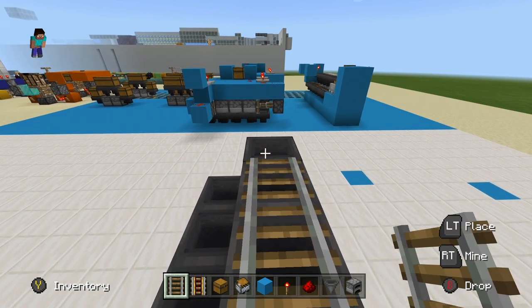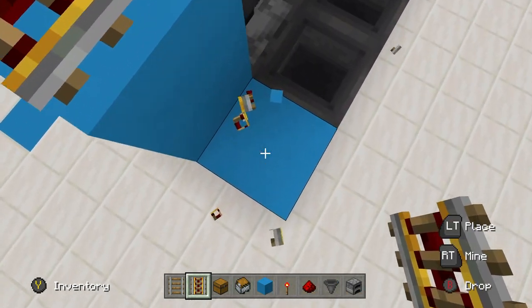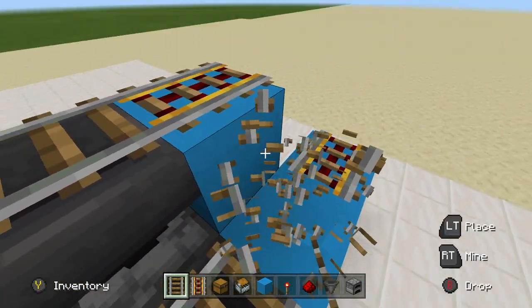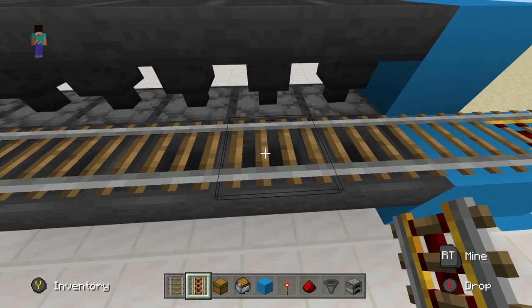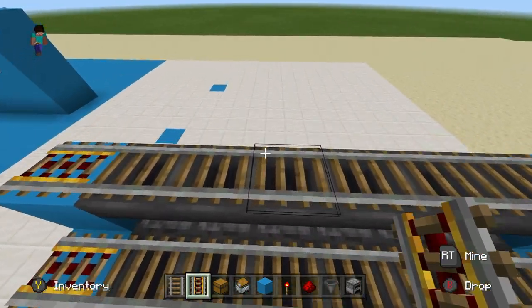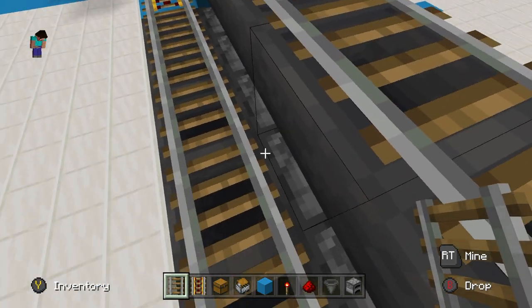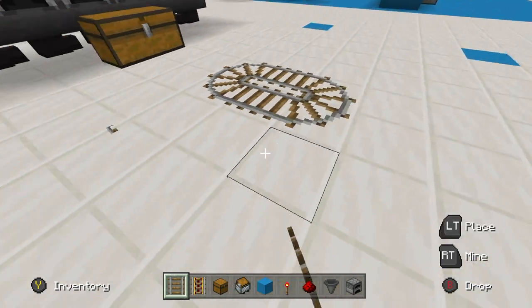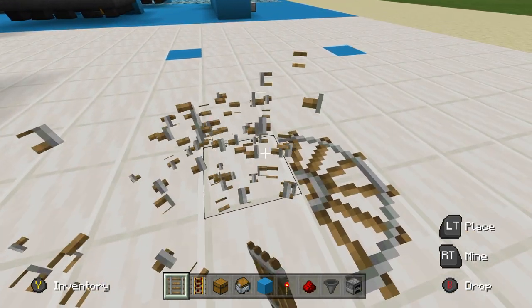Once you've got that done, come out this side and place two blocks, then up here place one block. Then start placing your minecart rail - place your powered rails and go this way, one more block on both sides, then place a powered rail block, and connect them across. Minecart rails are a little glitchy but eventually you'll get them to work. If your minecart rails connect upwards instead of sideways, you have to flip your entire build - this build only works going one direction because of Minecraft mechanics.